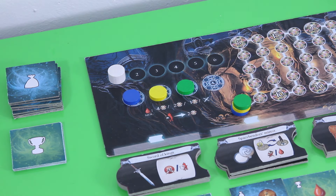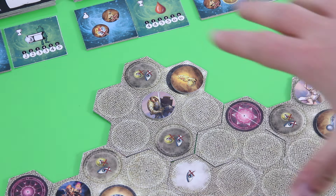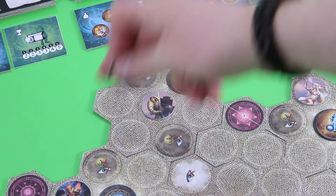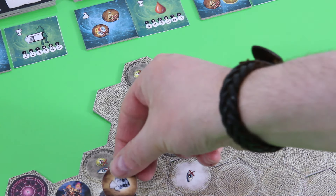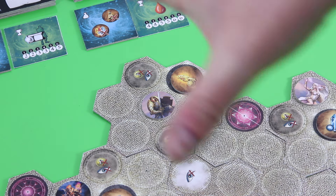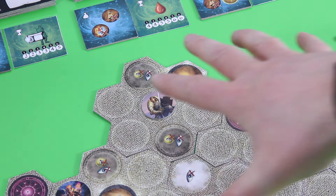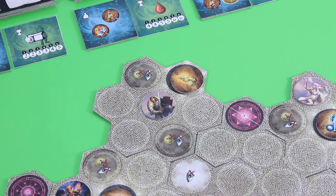I randomly determined the player order and populated the heroes in the temple. Building the temple is also done in player order — you start with a base space, then the first player adds a tile, and so on. After you place your first hero, everything goes anti-clockwise, so the last player places their second hero first, until all heroes are spawned into the temple. There are some placement rules but it works pretty well.